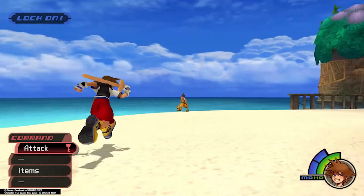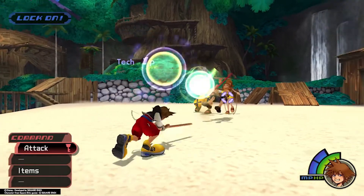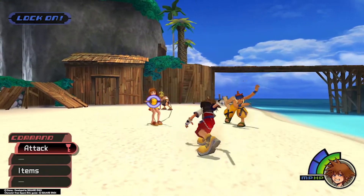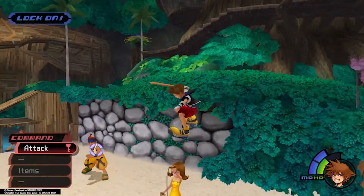My preferred strategy is to deflect Blitz Balls at Tidus or Selphie. Lock onto one of them, then time a swing at one of Wakka's incoming Blitz Balls. If done correctly, that target should stay dazed for a little while, allowing you to attack the other opponent relentlessly. But keep an eye on Wakka's incoming Blitz Balls while you do so.